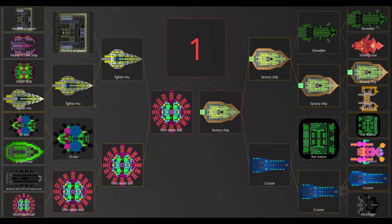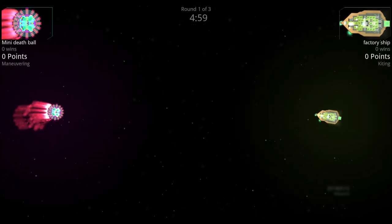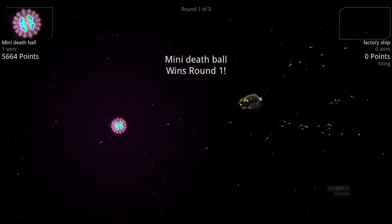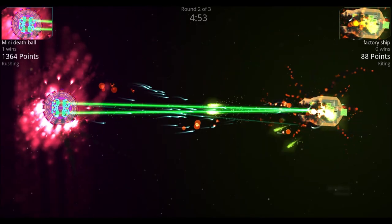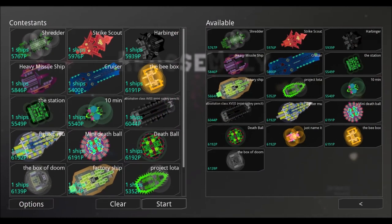Going into the finals: the Mini Death Ball versus the Factory Ship. The Mini Death Ball should be able to evade the Factory Ship's nukes and keep pounding away at its armor with missiles, since the Factory Ship has no shields. In round one, the Mini Death Ball sends out flare missiles, takes out the nuke before it reaches halfway, and cuts the Factory Ship right down the middle with those lasers. In round two, the Mini Death Ball sends out missiles again, kills the nuke right where it stood, and sends missiles right through the Factory Ship. The winner for this week is the Mini Death Ball.